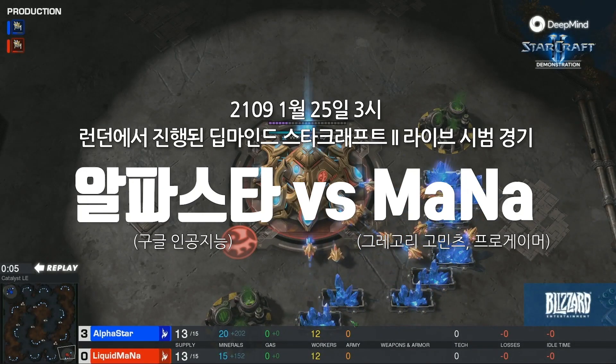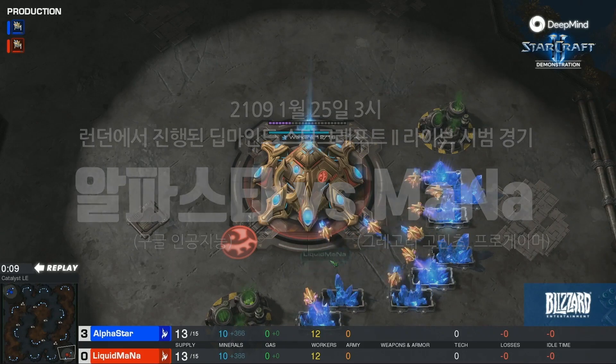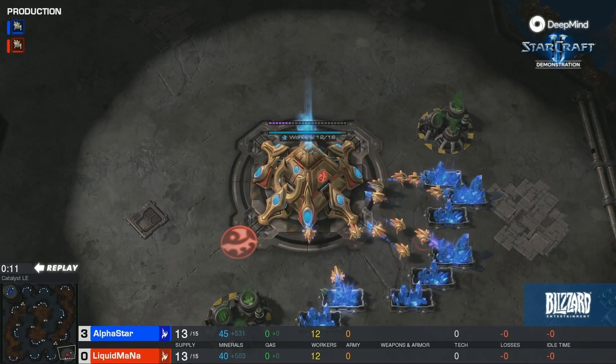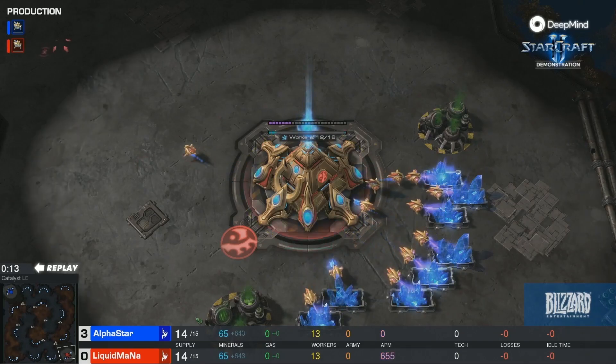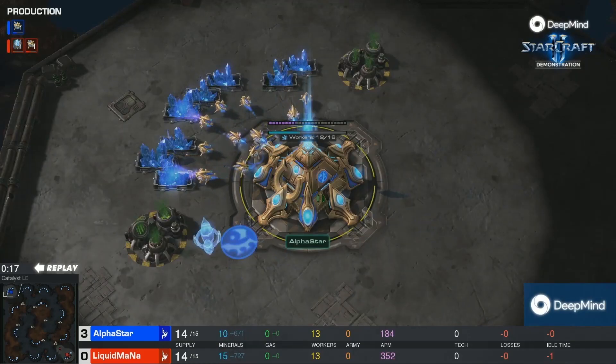All right. I'm pretty intimidated at this point. I am as well, and as Mana was saying, he's trying to survive at this point. Mana is the red Protoss in the bottom right, right here that you see. And in the top left, we have Alpha Star.